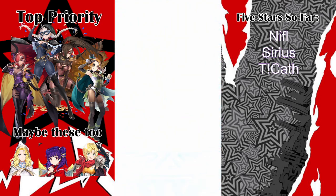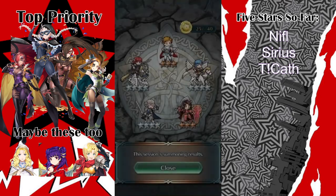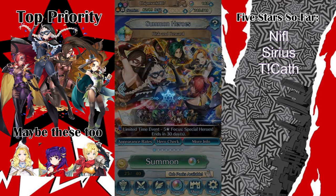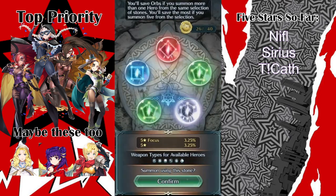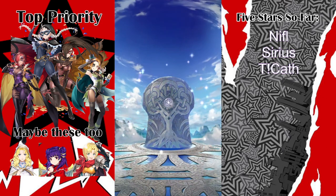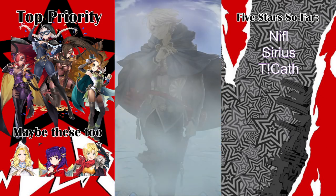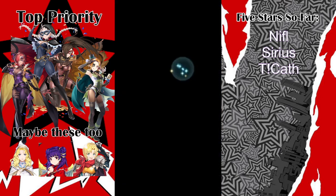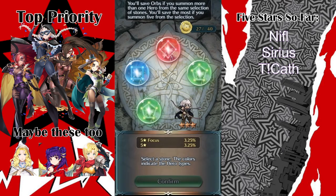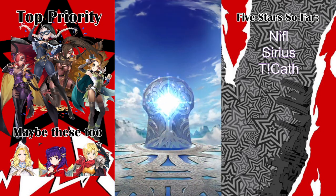This isn't a bad summon session so far. I already got Kath, which is awesome, and I got a Niffle out of nowhere. And 4-star special focus Sirius — pretty cool. More greens! Wow, they actually feel like showing up now. 3-stars everywhere. I'm sorry Niles — I know I'm summoning for your daughter, but I just don't like Niles at all. He's just really gross to me.